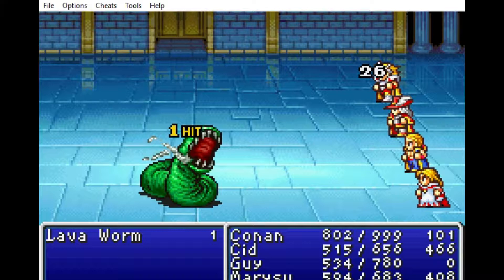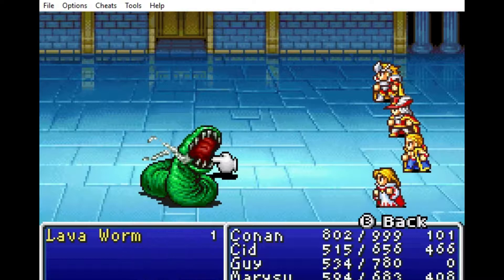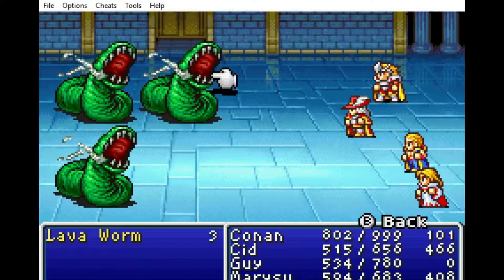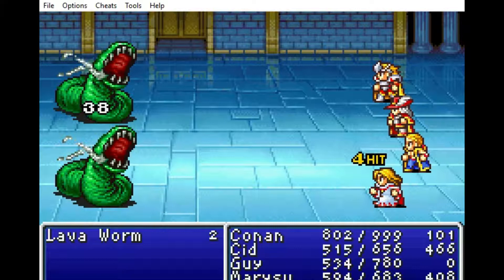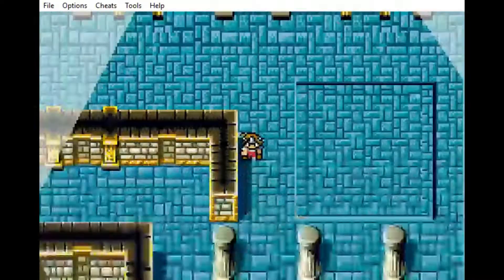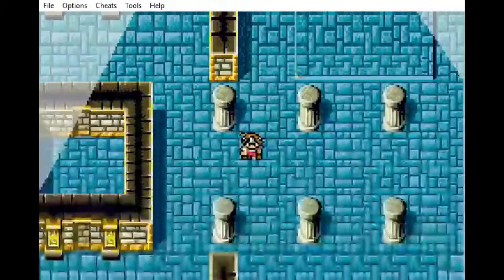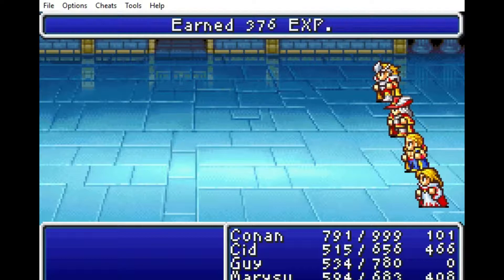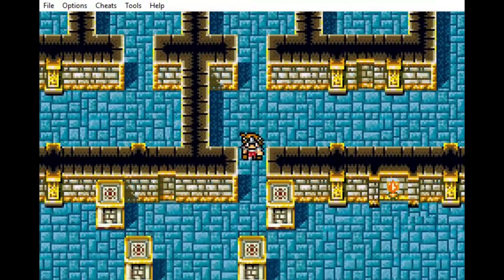Luckily I have magic points and Curaga. You've probably seen my inventory at this point — I went shopping at some point in time and didn't show it. I don't remember exactly when I did that. I basically maxed out everything I could — maybe Phoenix Downs. I'll look right before I go downstairs after beating Marilith, so we'll see exactly what I bought.